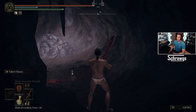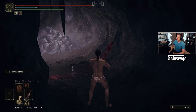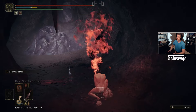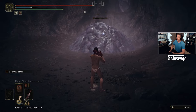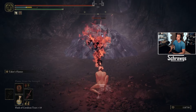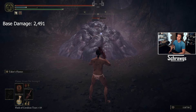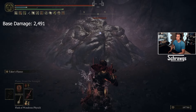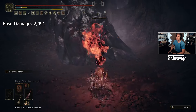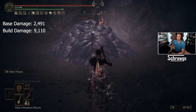Now we've got the Blasphemous Blade with Taker's Flame — this is a ranged attack that also steals HP. With nothing equipped the damage is 2,491, and with the build and all buffs active with the enemy coated in oil, that increases to 9,110.